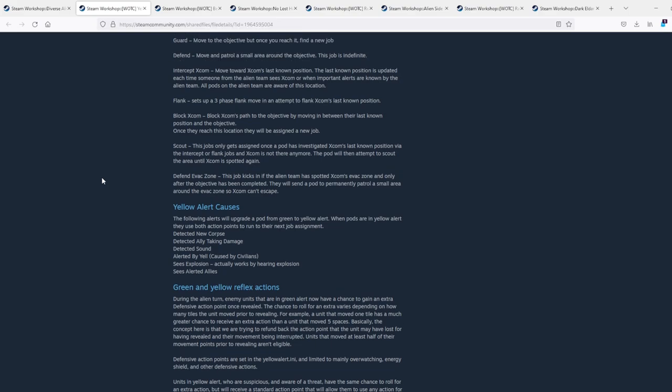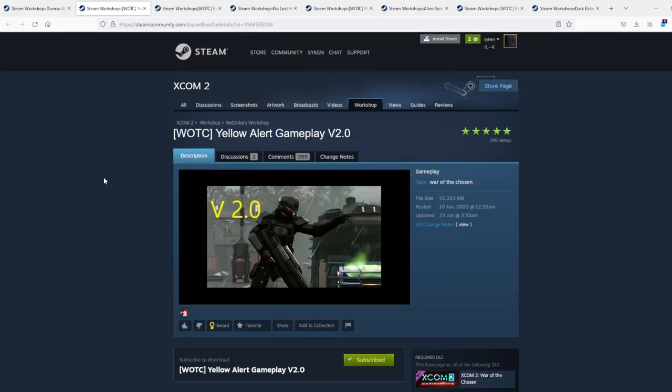Moving on to Yellow Alert - and for those of you who aren't aware, it is Yellow Alert version two, not the light version. The moment that the Advent forces see any form of activity - that could be a grenade, a yelling civilian, an explosion or whatnot - the entire map begins to set to Yellow Alert and enemies actually run towards the target. In version 2.0, the enemies will come in pre-triggered, so the moment a fight breaks out, we will see the entire map coming at us.